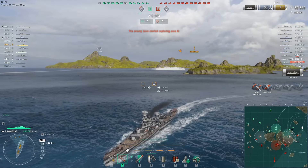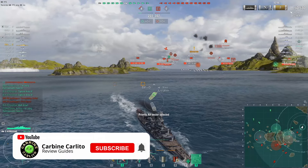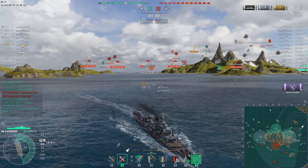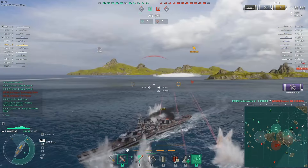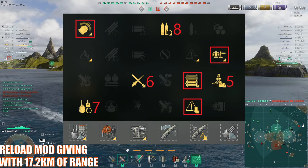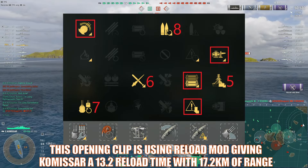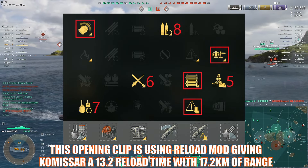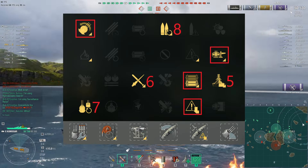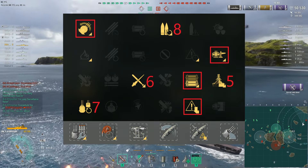The Commissar is a hybrid cruiser with very powerful guns and Nakimov attack rocket aircraft. No radar, so you may use the aircraft instead of radar for spotting pesky destroyers. I've included the build I'm using here. I experimented quite a bit between reload mod and range, but I've finally gone for range as it allows a lot more opportunities to maneuver and stay alive, and this is going to be the trick to doing well in this ship.